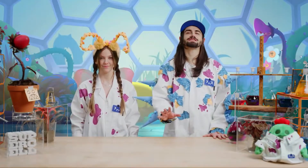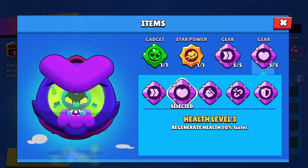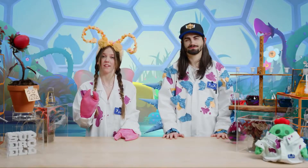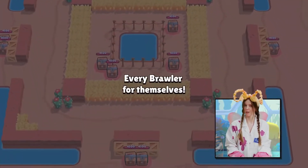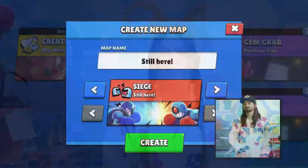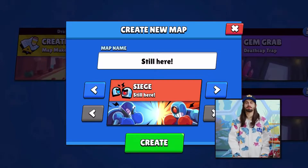There are a bunch of changes coming in this update as well. Healing gear is now changed — instead of healing your brawler while standing still, it now improves your standard healing overall. For new players, Showdown is now the first mode every player will play instead of Gem Grab, because it's easier to understand and have fun with in the first matches. Siege is not part of the rotation for the time being, but it will be available in Map Maker.